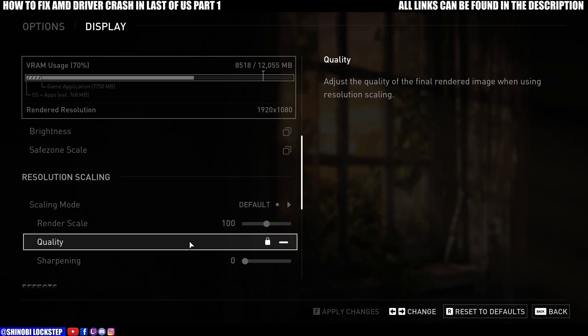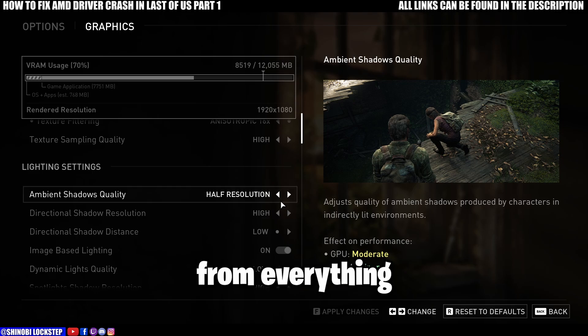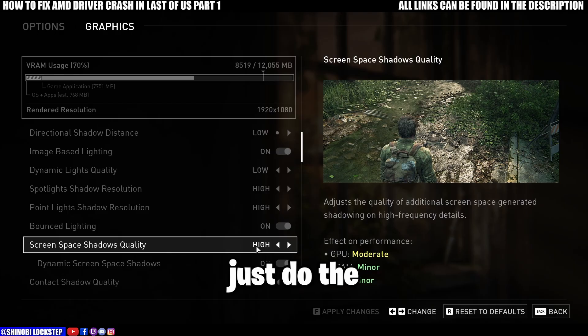Another thing is: if you have a stronger GPU but a weaker CPU, max out or at least keep on medium or high everything related to the GPU, and keep everything related to the CPU on low. And if you have a stronger CPU and a weaker GPU, just do the opposite.